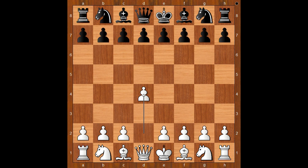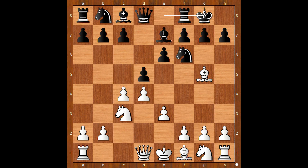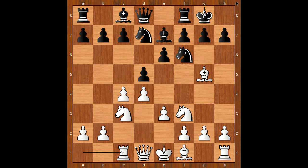Richard Reti had the white pieces and he started with d4. Henrik Wolff played d5, c4 — the Queen's Gambit — e6, declined. Knight to c3, knight to f6, bishop to g5, bishop to e7 unpinning, e3, castling, knight to f3, knight from b to d7, rook to c1, c6, queen to c2 — all the standard moves — a6. White to move.